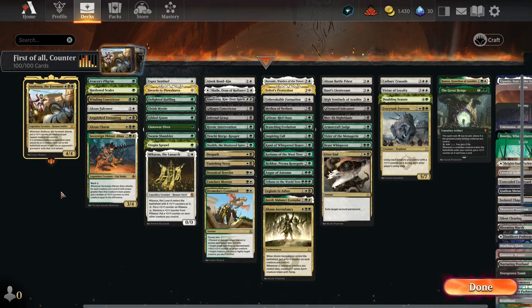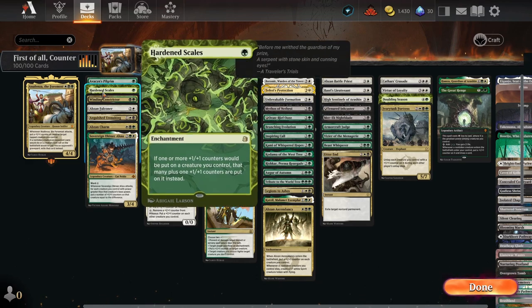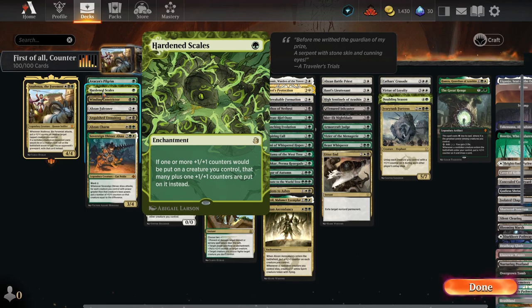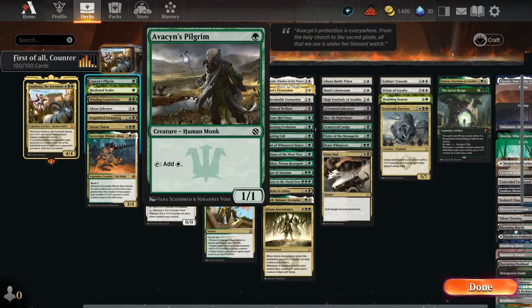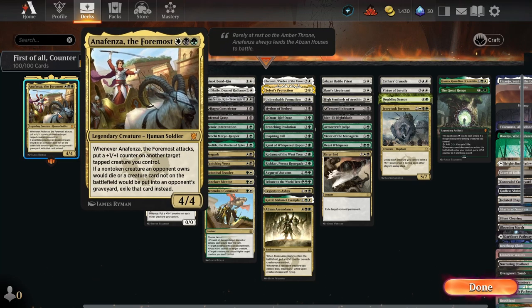Obviously you generally want to build a lot of plus one plus one counter support — nobody is surprised there. We have things like Hardened Scales, which increases the amount of plus one plus one counters you get, or in creature form, for example Winding Constrictor. We also generally want turn one mana dorks, because that allows us to play our commander on turn two, which gives us a lot of tempo and potentially allows us to develop our board further with her abilities.